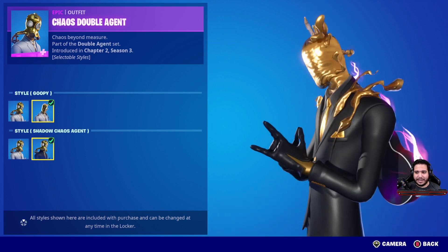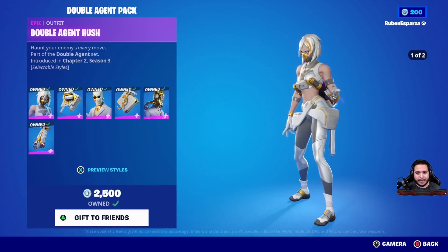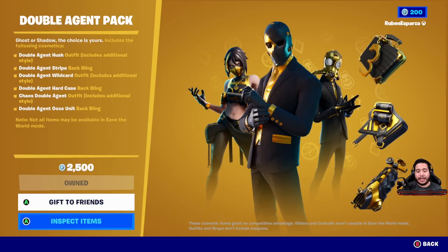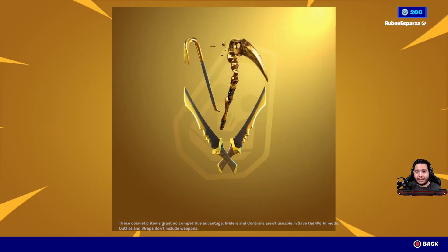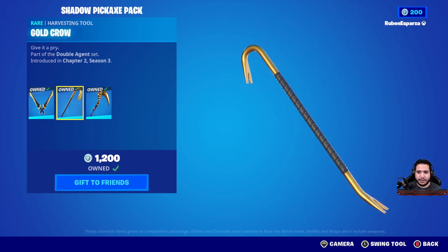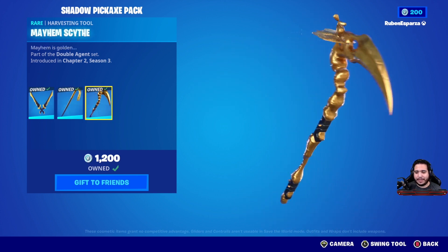This is the one I really wanted and I definitely run this one quite a bit. It's one of my favorite skins. You also get the Double Agent Ooze Unit Back Bling with this. Now, one thing to keep in mind is that there are two different bundles — the skin bundle and the pickaxe bundle. All of these pickaxes have just the one edit style: the Shadow Blades, the Gold Crow — which is very clean — and the Mayhem Scythe.